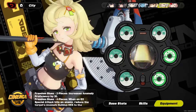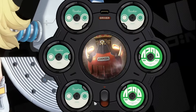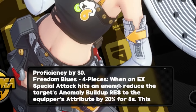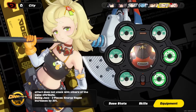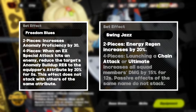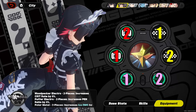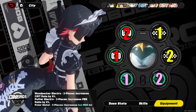Drive disc setups in Zenless Zone Zero are generally straightforward. Each unit can equip up to 6 drive discs, and each drive disc set has a 2-piece bonus and a 4-piece bonus respectively. The most common and optimal setup is a 4-2 setup to utilize one 4-piece bonus effect and two 2-piece bonus effects. However, when you first unlock drive disc farming methods, you can utilize a 2-2-2 setup that is much easier to fulfill before you transition from it eventually.